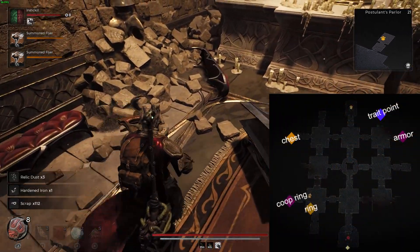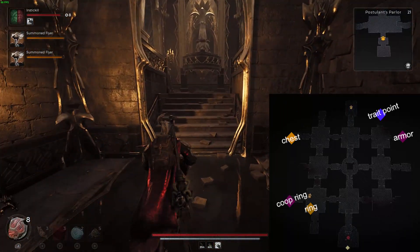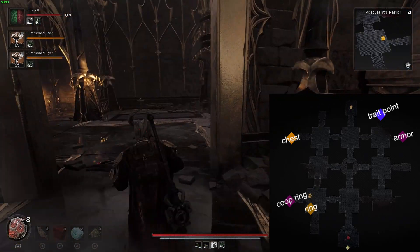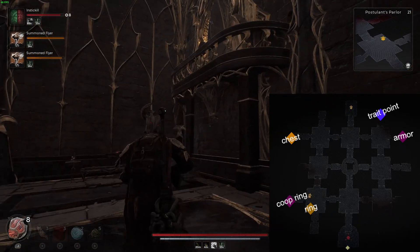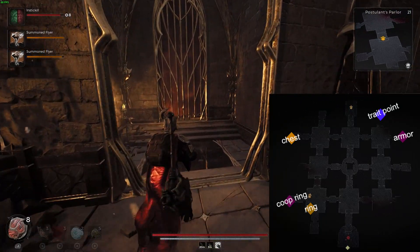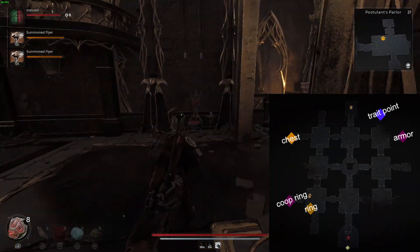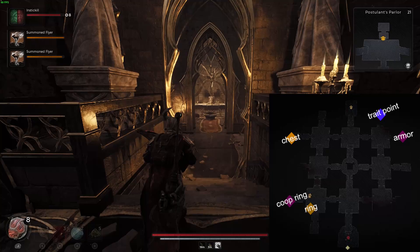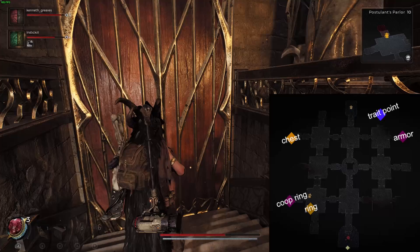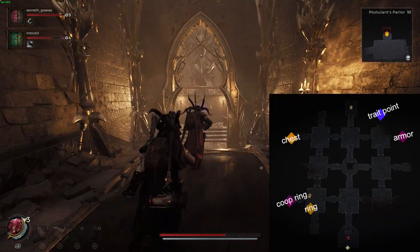While we're talking about all the rooms, let's go over all the rewards. The trait point and the ring in this area are going to be random, so you're going to have to run around and look at different rooms to find it. We found it out in the open and in the side rooms. We've also found additional chests in the side rooms, so it's worth trying to uncover all the fog on your map and check each room. There is also the full set of the Fae armor in the top right room.